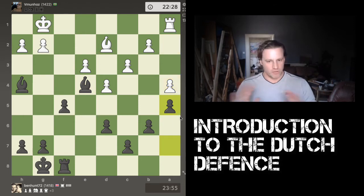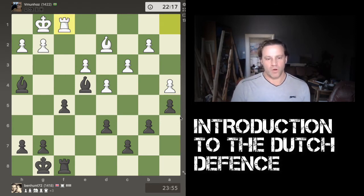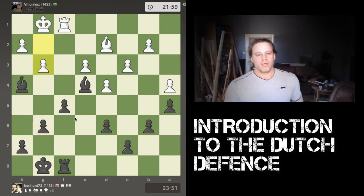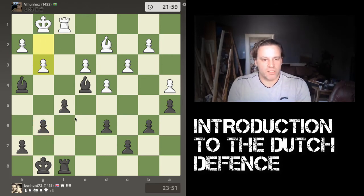White plays a4, I play a5 to put a stop to any ideas of pushing that pawn through. White plays rook across to f1. I play g6 to strengthen up this nice pawn chain.